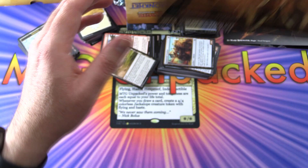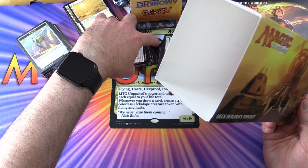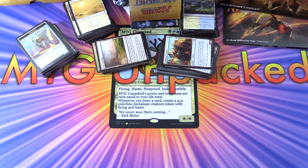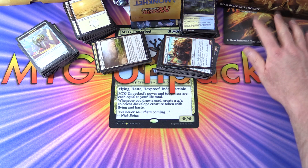So would I recommend the Amonkhet Deck Builders Toolkit? It was probably okay when it came out in 2017, but I don't think it's that useful these days. Pick up the Core Set 2020 bundle instead — I'll pop a link in the corner. The booklet for that was much better, and it's also cheaper since this is an older set. Let me know what you think in the comments — did you use one of these to learn deck building? If you enjoyed this video, give it a thumbs up and hit subscribe for more Magic the Gathering unboxings.